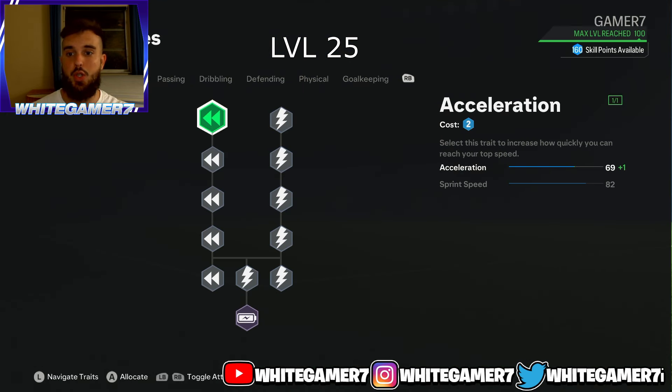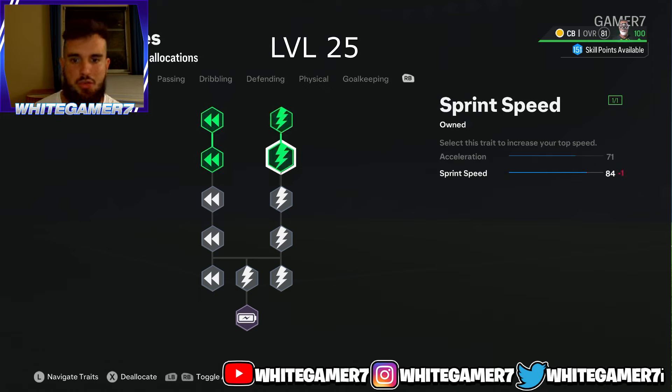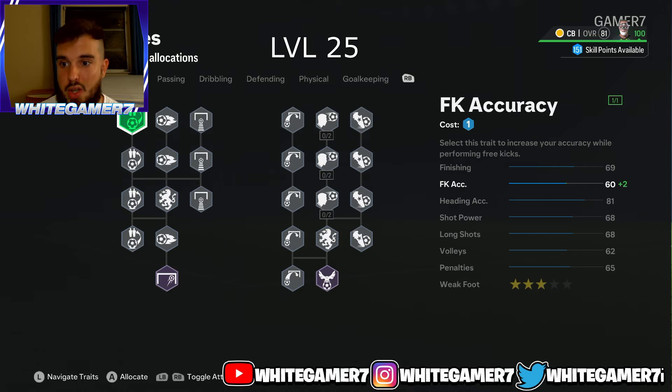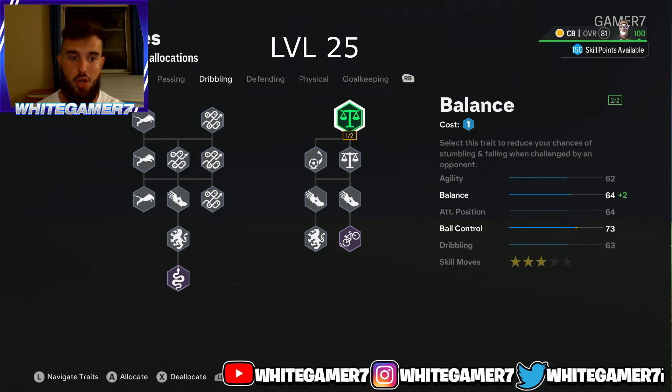Now for the skill tree at level 25, you're only going to have 43 skill points. Get these two acceleration nodes and the two sprint speed nodes. Even though the pace is low, if you know how to position yourself as a CB you should be fine. For dribbling, get some ball control — it'll also boost your balance a bit. As a center back, you don't want your pro taking bad touches in the back because it can lead to a goal.